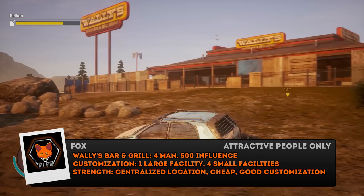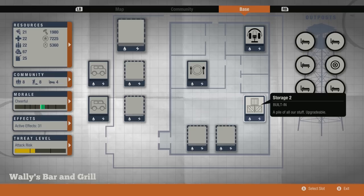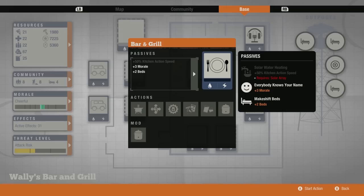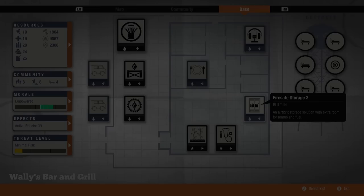Now it's time to get into the above-average bases with Number three: Wally's Bar and Grill. Amazing that a four-man base gets such a high rating, but here it is. This base is actually not bad — it's got one large and four small facilities open to you, which basically makes it equal to the Wheelhouse Truck Stop for half the price. You also get some free beds built into the kitchen. But what really gets it going is the fact that it's got a central location on the map, making it very easy to launch missions. I definitely recommend this base as a stopgap solution — if you're not able to jump into one of the biggest and best bases, just spend the 500 influence to live in a nice upgrade from the Vogel House without getting a bad map location.